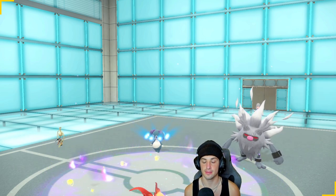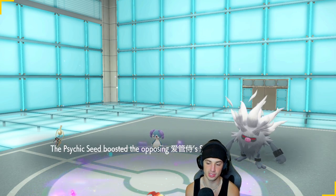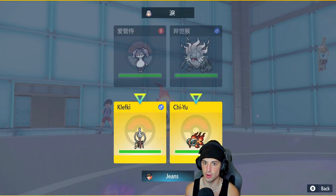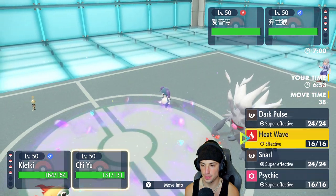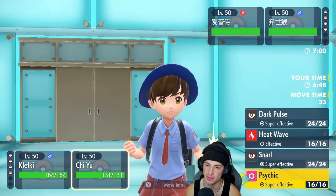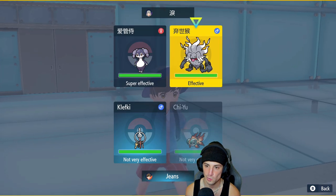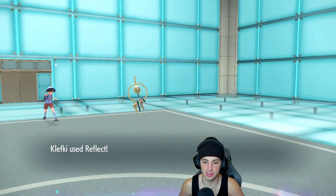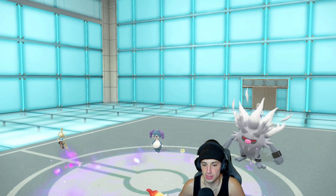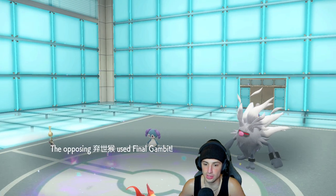I could Dark Pulse straight into Indeedee and take it out, or I can go after Annihilape because Annihilape is a problem if it's gonna Bulk Up. The Reflect comes out from our slot. I could choice into Psychic but if they go for Follow Me I don't like that. I'm just gonna get rid of Indeedee — if you Bulk Up, you Bulk Up, it's fine. We're gonna set up these screens and go for this Dark Pulse for the KO. We don't KO — Psychic Seed's doing good — and a Garchomp's coming out.